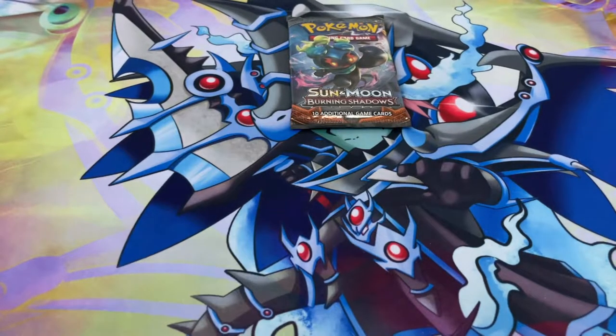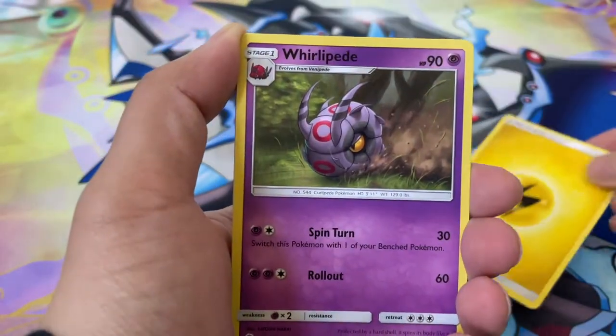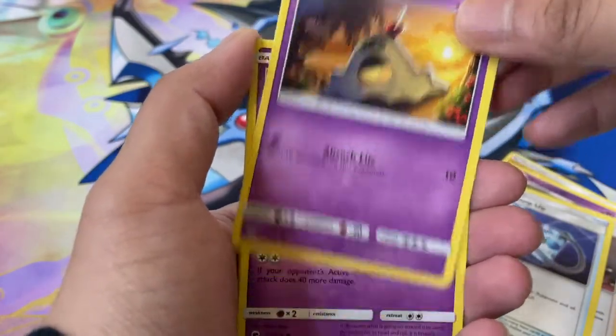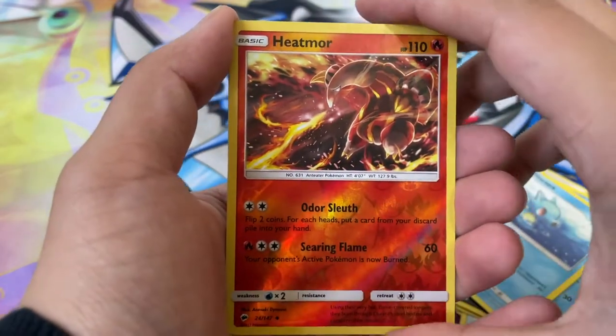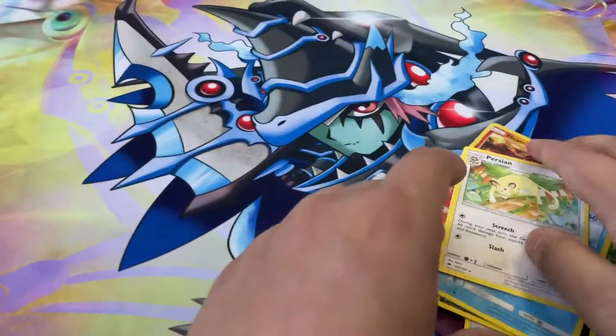Down to the last pack. Hopefully we get some last pack magic — hopefully we get a little lucky with the Marshadow. Here's a Code Card — four from the back. Got a Lightning Energy, Scolipede, Guzma, Super Scoop Up, Sandygast, Venipede, Sneasel, Alolan Vulpix, Horsea, Heatmor Reverse Holo, and our last card is a Persian as our Rare once again.